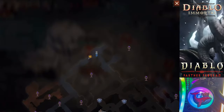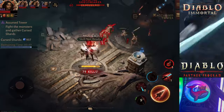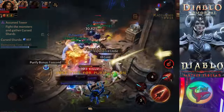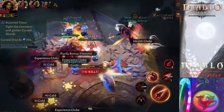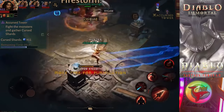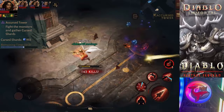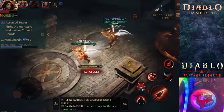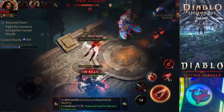Secret tip number nine: you see that kill streak? You don't want to keep that kill streak up forever — you actually do want it to expire. Maybe every 500 kills, let it expire, because when it expires it's going to drop like 10X shards — that's a huge amount of shards. If you don't let it expire, you will max out and get fewer shards. So you want it to expire about once every 500 kills.